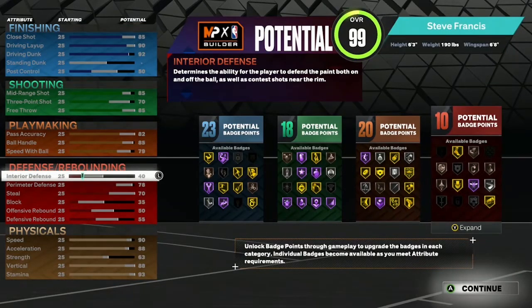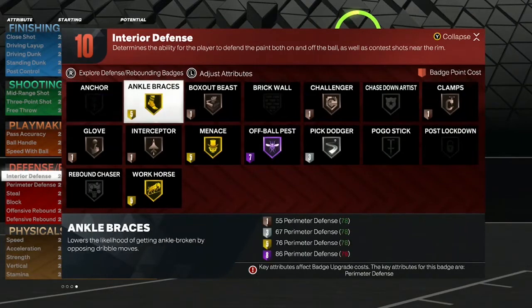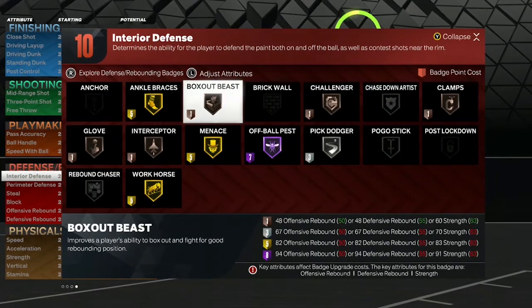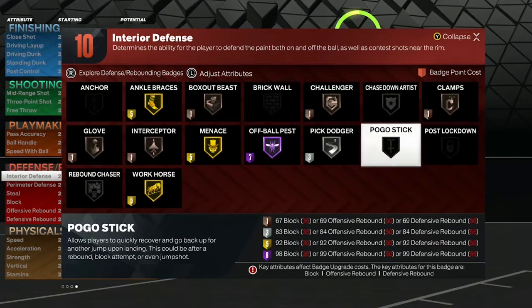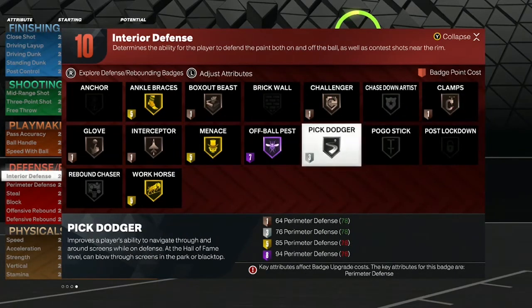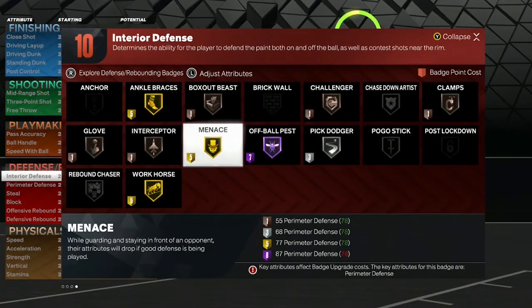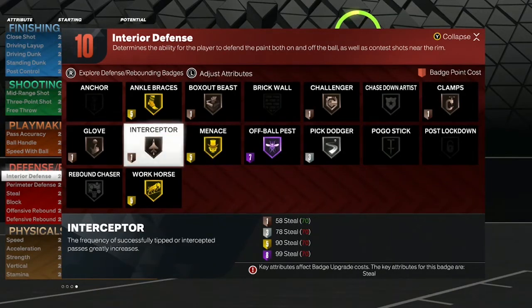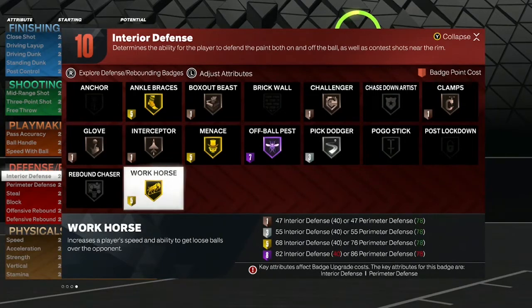For defensive badges — you get 10: ankle braces gold, box out beast bronze, challenger bronze, clamps bronze, pick dodger silver, off ball pest hall of fame, menace gold, interceptor bronze, glove bronze, and workhorse gold.